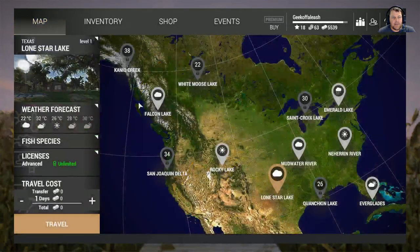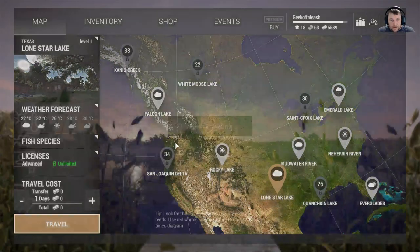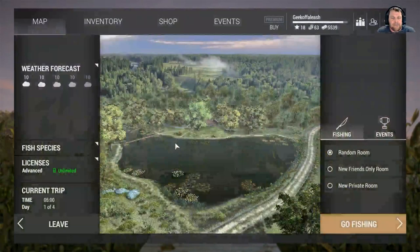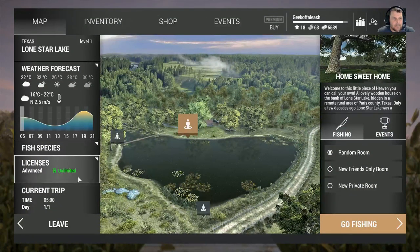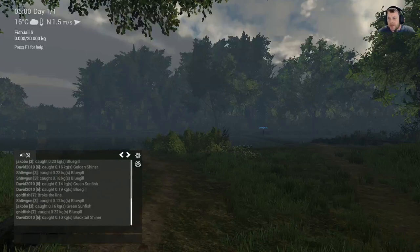That will get you your rig, and then you need your seven gold for your unlimited license. So now we'll go to Lone Star Lake and travel there. Now we've done all the basics — it's just telling me I can't use my kayak, which we don't need to. I always start here.